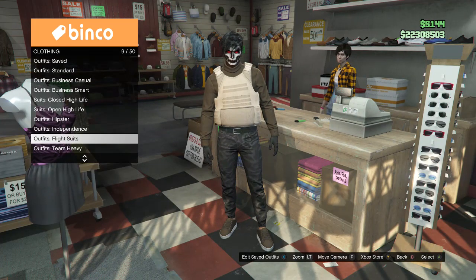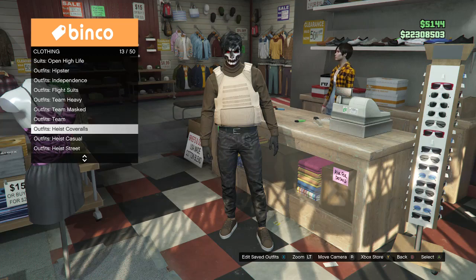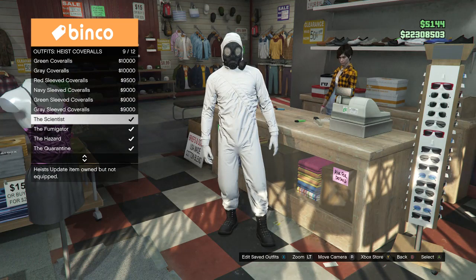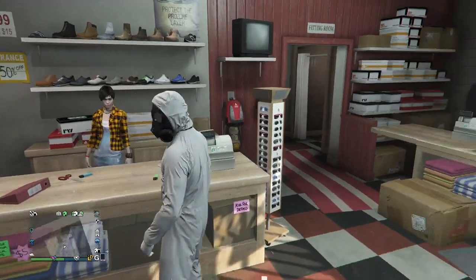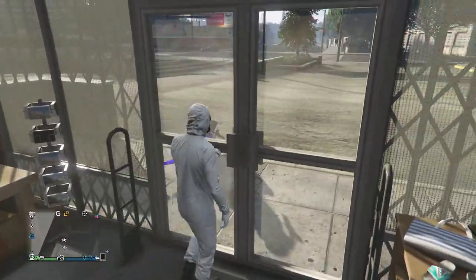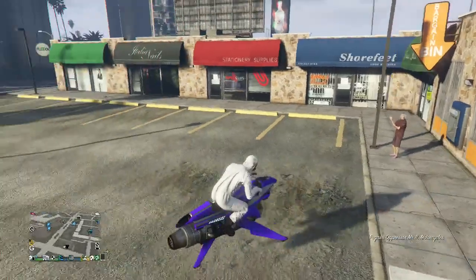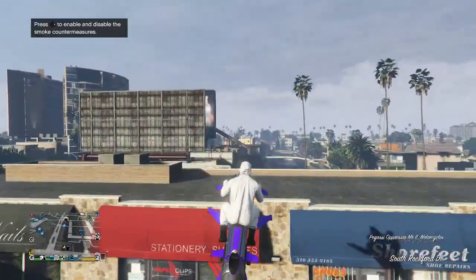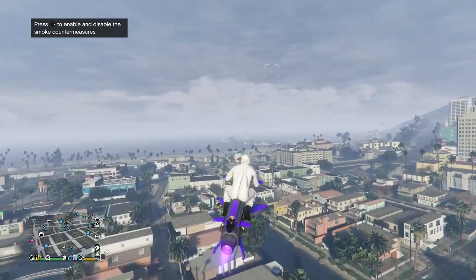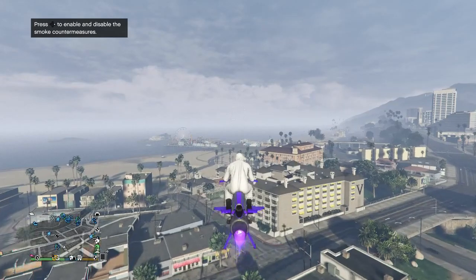After you save the outfit with the utility vest on slot 1, scroll down to heist coveralls, which is on slot 13, and put on any of the coveralls through slot 9 to slot 12. As long as it has the black toxic mask, you can put it on. After you put on one of the coveralls, go to a telescope — I prefer the one at the pier. Make sure you don't go to the one at your apartment or it will mess up the glitch.